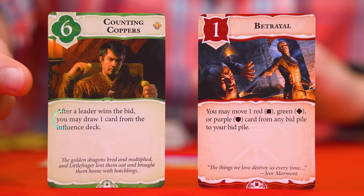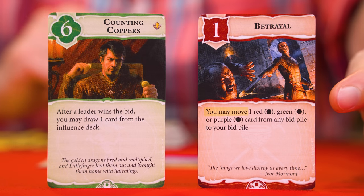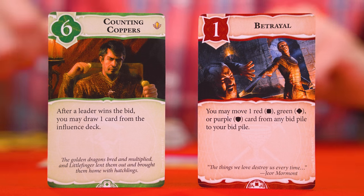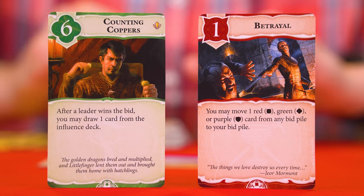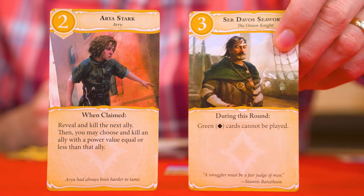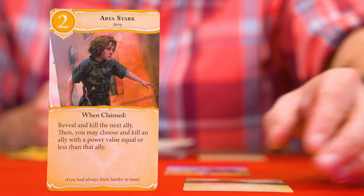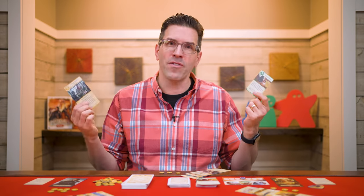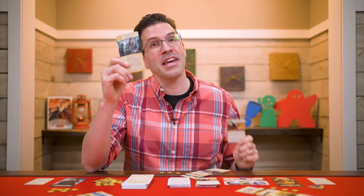Now there are a few key terms to go over. Anytime an influence card refers to 'you,' it means the player who has that influence card in their bid pile. Some effects can actually move an influence card from one leader's bid pile to another, so if a card was moved to a new leader's pile, that leader would gain the benefit of the effect. Sometimes an effect will tell you to kill an ally, and if so, the ally is put into a face-up discard pile known as the dead pile — all allies in the dead pile are public information and can be checked at any time. If an ally or influence card's ability conflicts with any of the rules we've learned, their abilities override the core rules. And if an influence ability would ever conflict with an ally ability, the ally effect wins out.